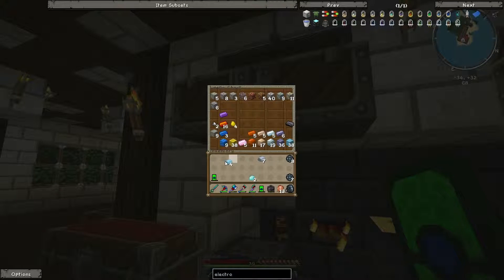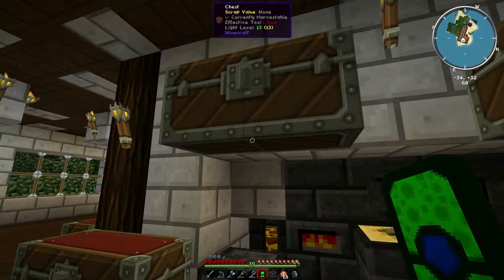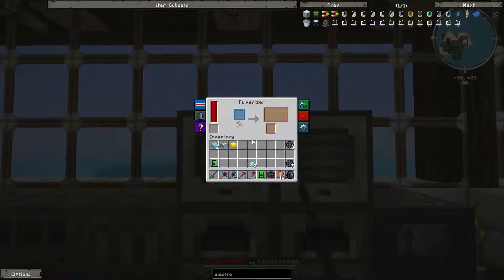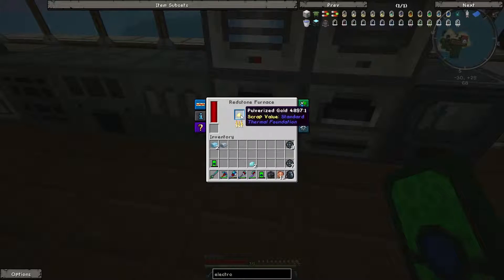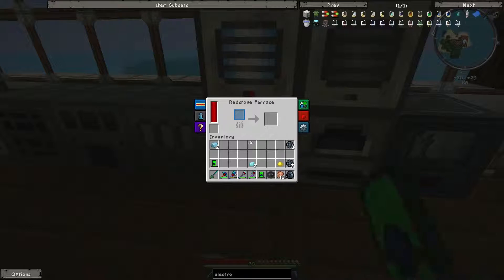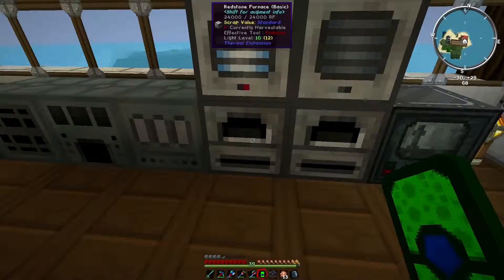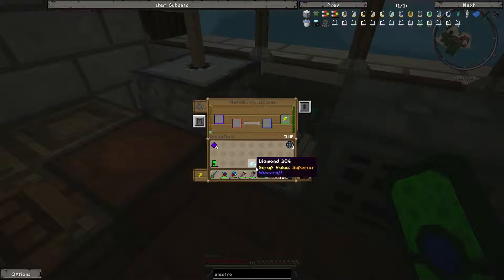Osmium — two osmium I think it was, one iron, and a gold. I love gold — the look of it, the touch of it, the smell of it, the texture. We'll just quickly pop that in the pulverizer and grab it down here because it'll go by itself. And we've got our obsidian dust now — refined obsidian dust, sorry.